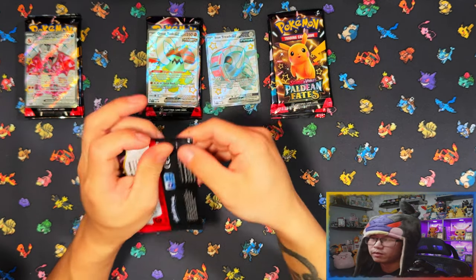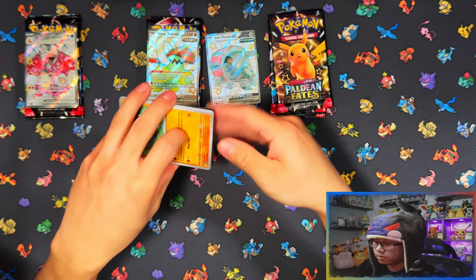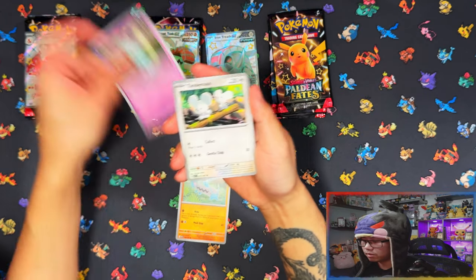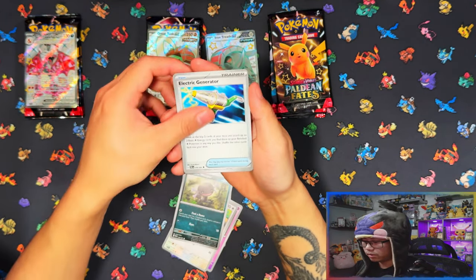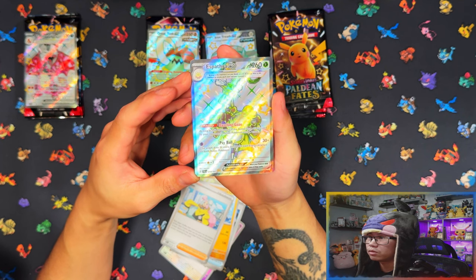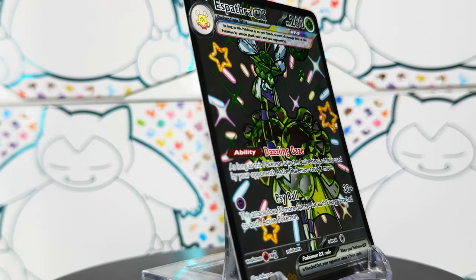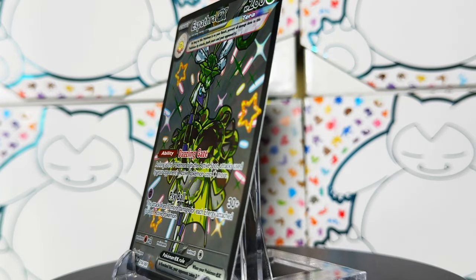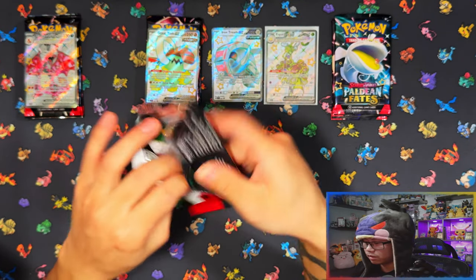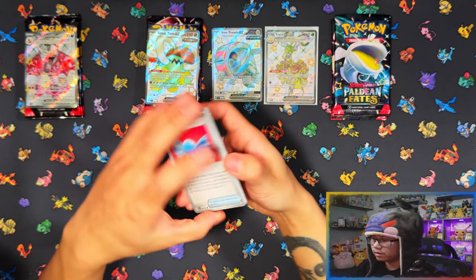Five packs from each tin — 5, 10, 15 packs total. Are we going to pull anything amazing? Hopefully an SAR, I doubt it, but maybe a few baby shinies at least, and hopefully no doubles. First pack magic right off the bat — let's go! Nice, shiny ultra rare! That's a sick pull for first pack magic. A full art too — that I needed. I'll definitely take that.